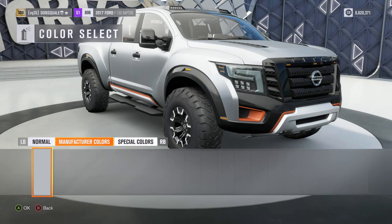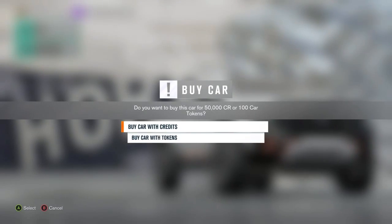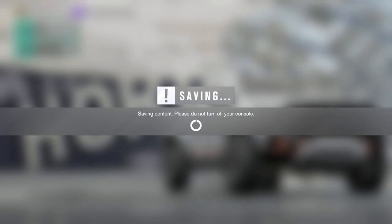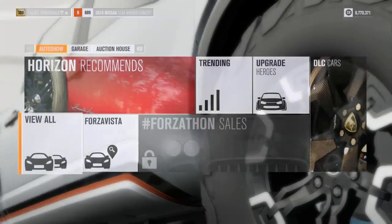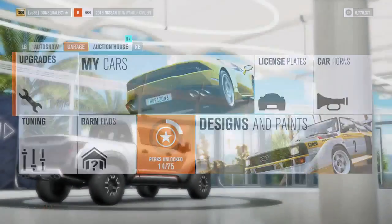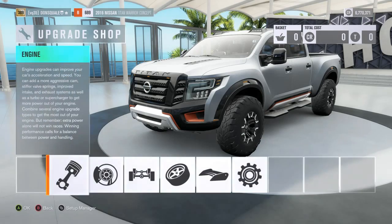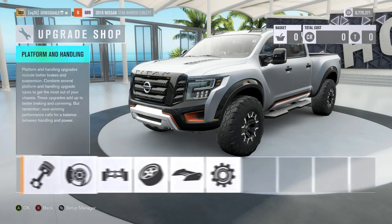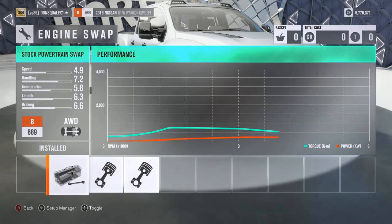Right off the bat we're going to use the manufacturer silver — you guys know me, I like to start with manufacturer colors. We'll go ahead and buy this thing. Now, last time I did the Nissan build there was a glitch with the tires where upgrading them actually added 5,000 pounds. I'm hoping they fixed that; if not, we're gonna have to stick with the stock set of wheels and figure that out in a minute.